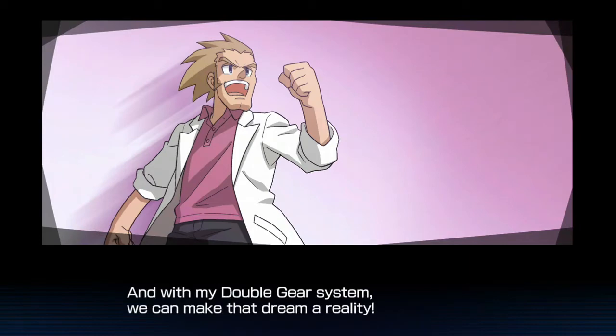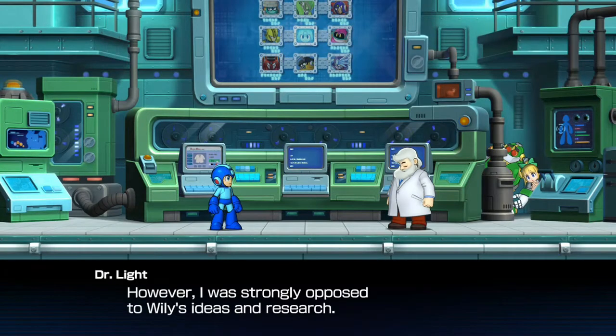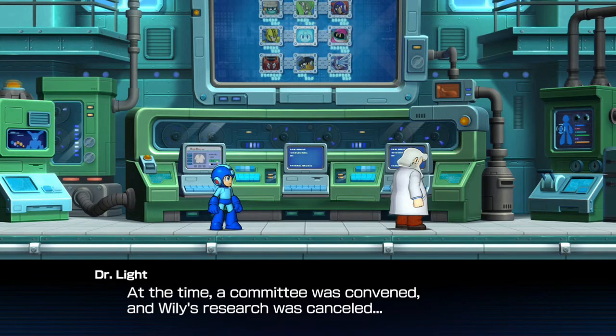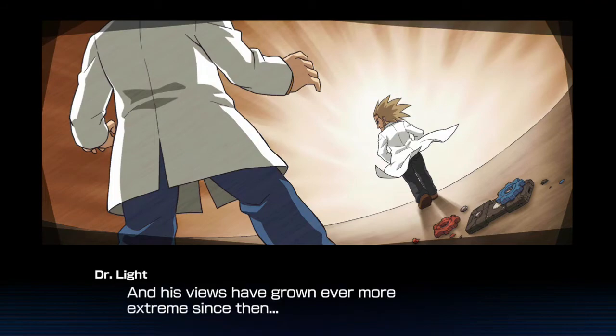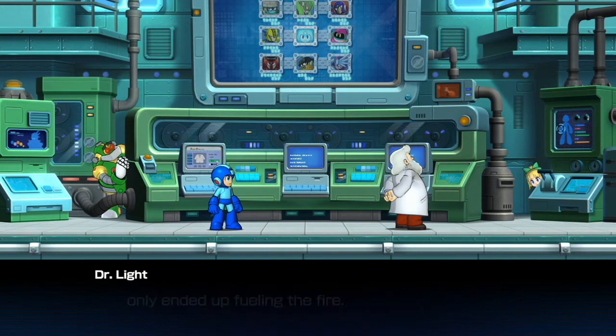Now I can see Dr. Light's reasoning behind stopping Dr. Wily back when he was a student. Aren't robots already stronger and more capable than humans in the first place? If you burn that thing out, it could be used to cause terrible harm - obviously. There goes Auto and Roll. And Wily's research was canceled in favor of my independent thought research. Wily never forgave me. Behind Dr. Light and Dr. Wily, all because of that moment. I could tell it really fueled the fire.